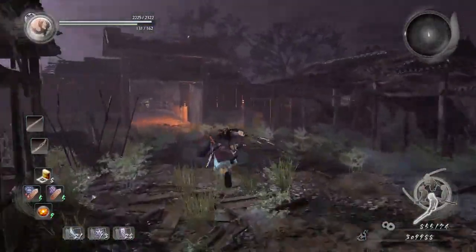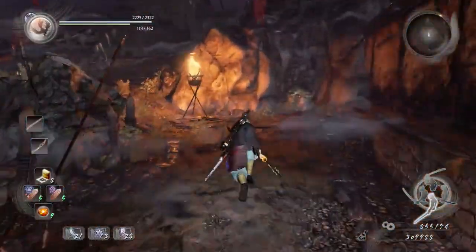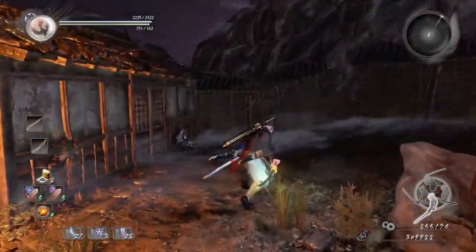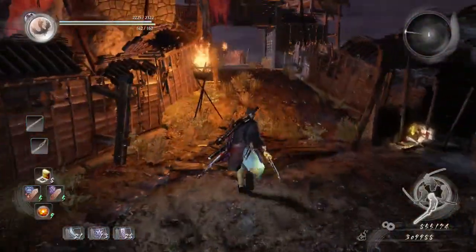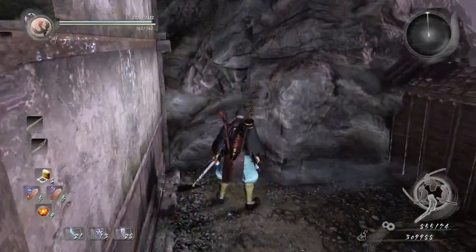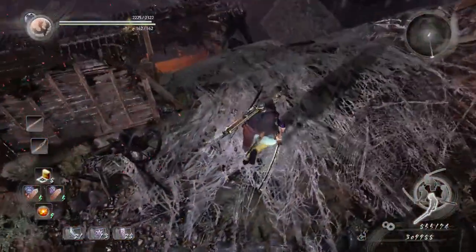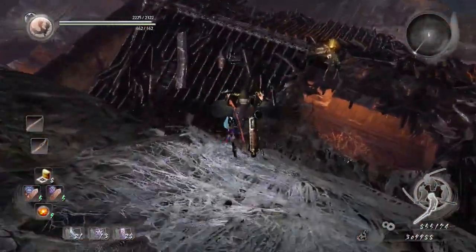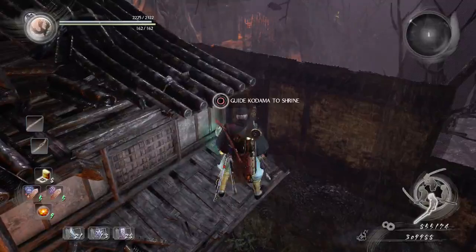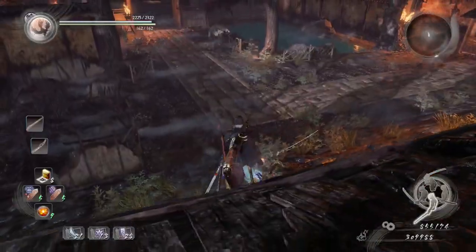For the next kodama, I'm going through this route in case you haven't unlocked the gates or are doing this during the main mission. Wave dash past all the enemies, go to this house, and you'll find the next kodama to the right of the house. For the following kodama, jump down here and find it on the left side of the house.